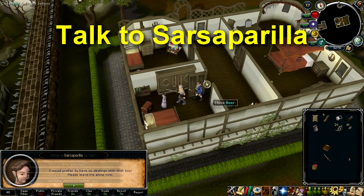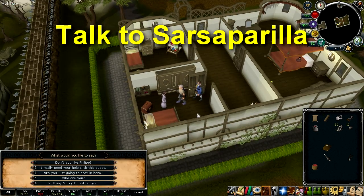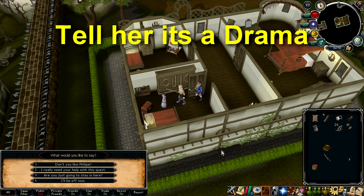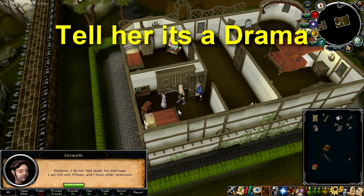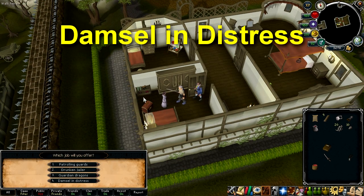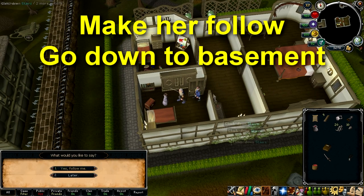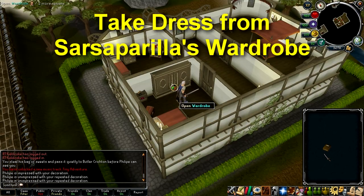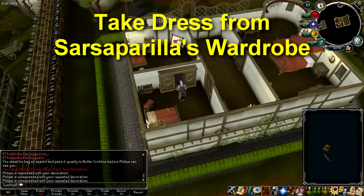Talk to Sarsa Parilla in the southwest room and keep talking to her to try to convince her to help you with the quest. She'll take some convincing, but you'll eventually have the option to tell her you're producing a drama. You'll then need to tell her to be the damsel in distress. Get her to follow you and then take her to the dungeon in the basement to get her to stop following you.